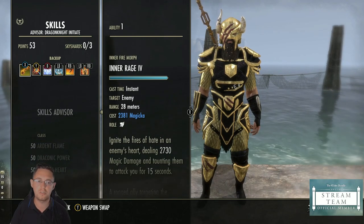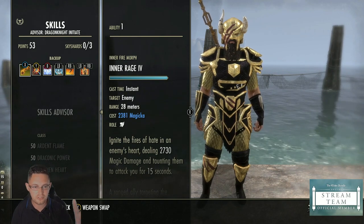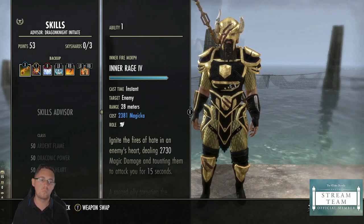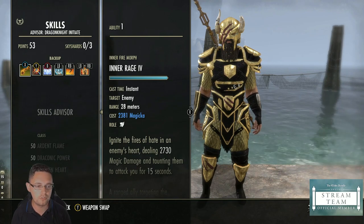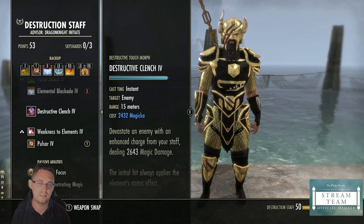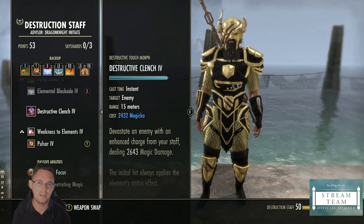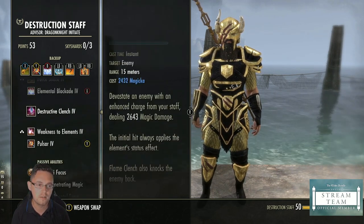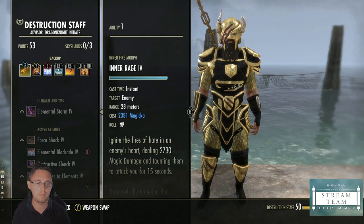On the back bar you've got Inner Rage — a long-distance ranged taunt that costs magicka, so if you've run out of stamina you can still get aggro on enemies. With Pierce Armor you can only taunt things right next to you. You could also use Destructive Clench, but that's only a 15-meter skill. Inner Rage gives you a much bigger range, while Destructive Clench gives you more buffs and debuffs.